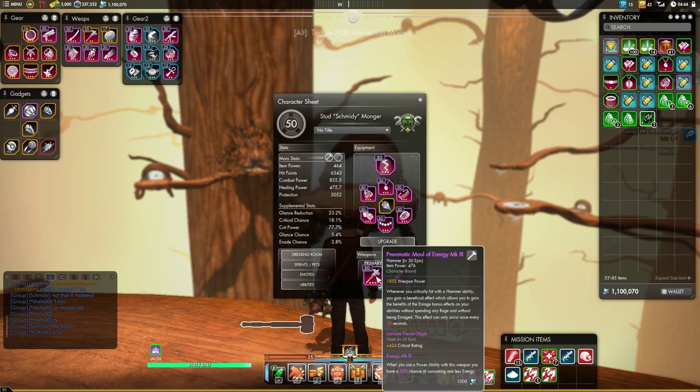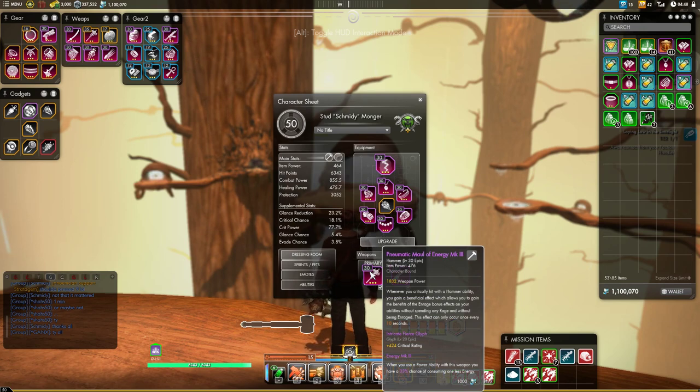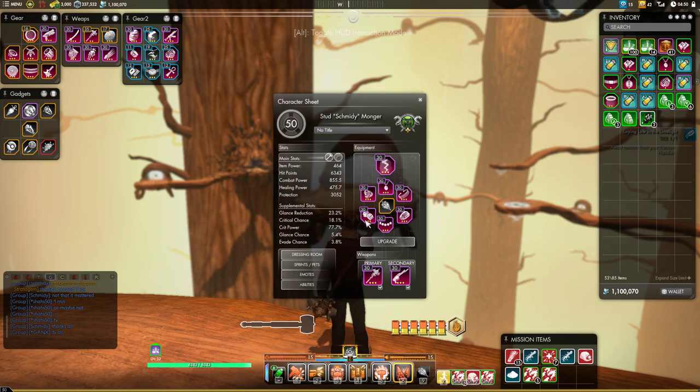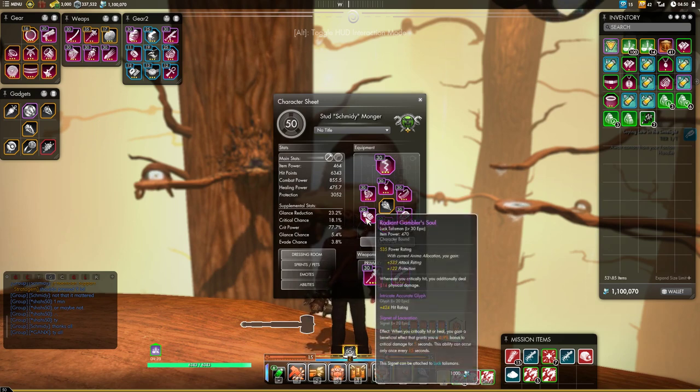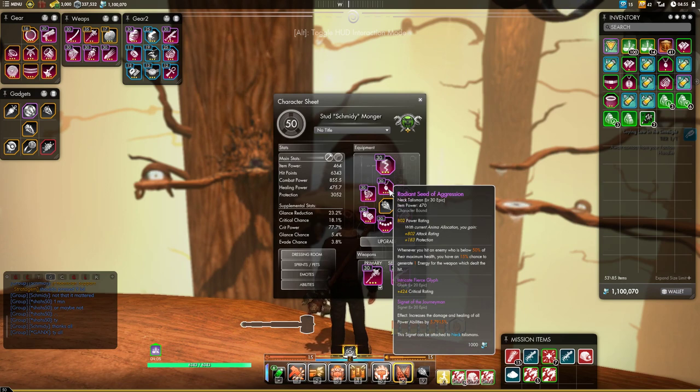Now for glyphs: the general way you want to gear up is to put critical rating or fierce glyphs on your weapons. Those are somewhat expensive so you may have to build up to them, but you do want to get the 3-pip ones — the intricate glyphs — so you don't waste Marks of Favor bouncing back and forth. Then on your talismans you want to have one accurate glyph which gives you hit rating. You'll either want four more fierce glyphs for crit chance and two devastating glyphs for crit power, or three and three. Both are quite good. The three-and-three option costs a little less because devastating glyphs are much less expensive than critical rating fierce glyphs, and it does about the same damage. Four-and-two generally does a little more damage depending on your build, but we're talking like one or two percent difference — you'll be doing great damage either way.